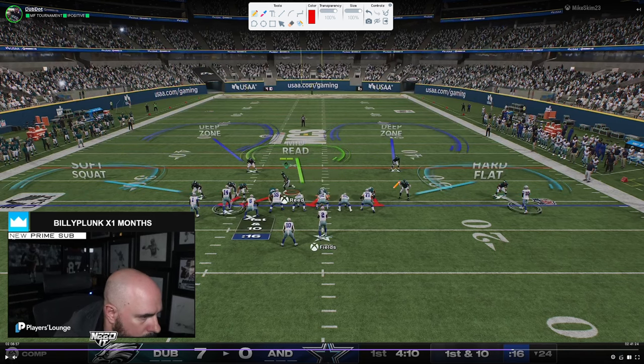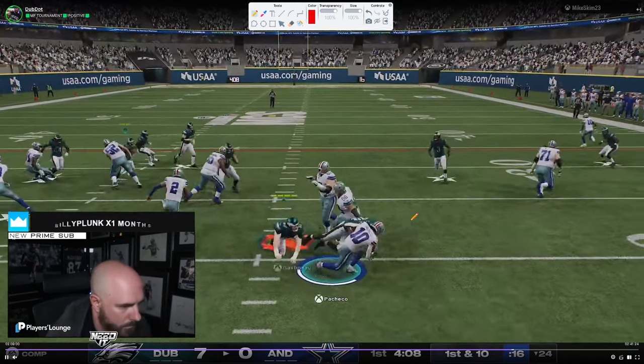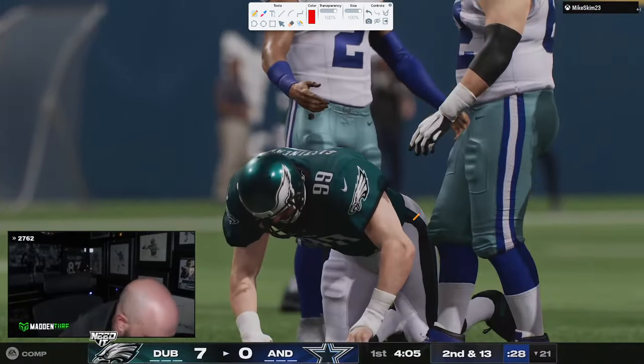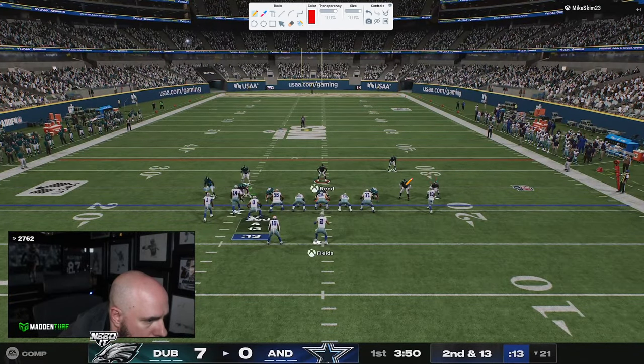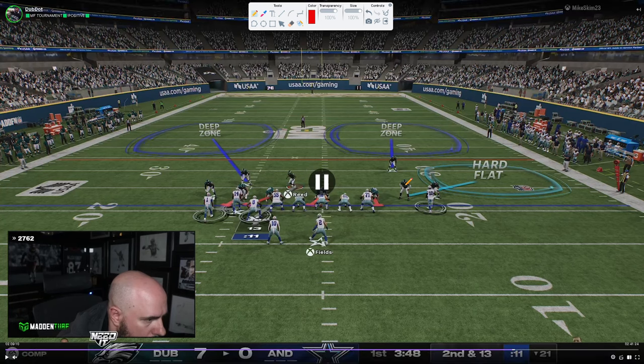Dubby's actually going to bluff a little bit early with a hybrid man-zone look. He shoots the run well early — it's second and long, and we're going to get into some man coverage. We get man, man, man, and then a random hard flat. Why the hard flat? Probably mainly for a tight end drag. If Skimbo consistently sends the running back out, Dubby can just send five. That's the chess match — if he's not sending the running back out, you don't have to cover him. Dubby's pretty much committed to never really covering that guy.